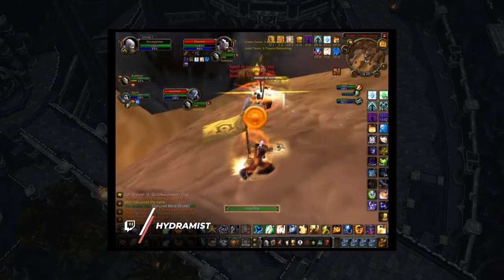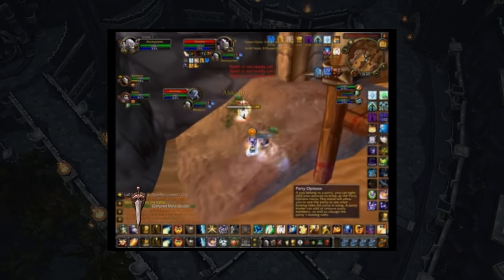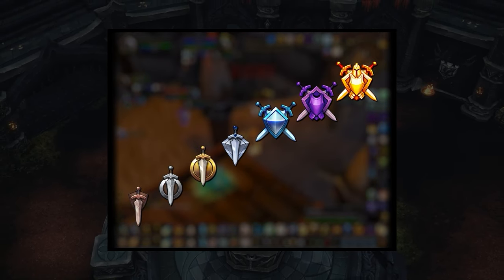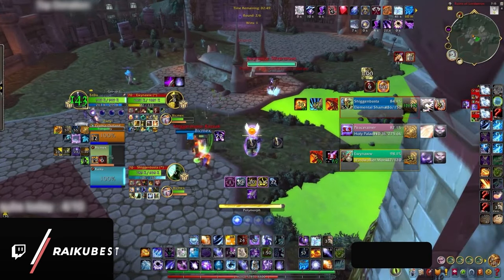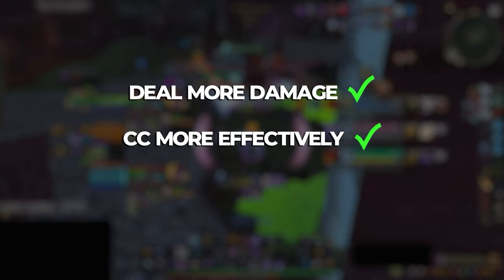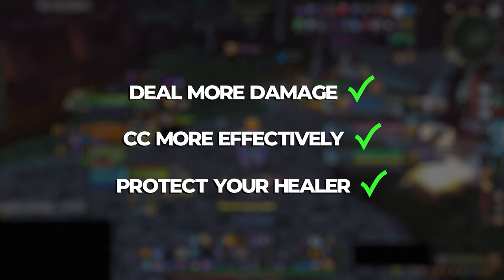After almost two decades of WoW Arena, we've learned three basic rules that you can safely follow regardless of your rating in almost every single matchup. By applying these three rules to solo shuffle, we guarantee that you will deal more damage, CC more effectively, and even protect your healer with one easy positioning rule.